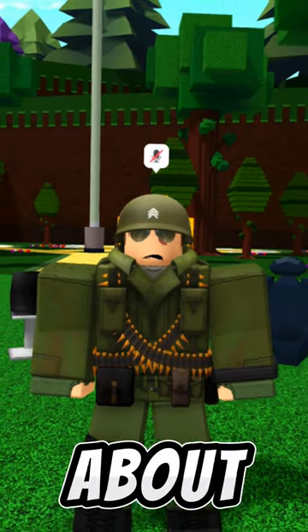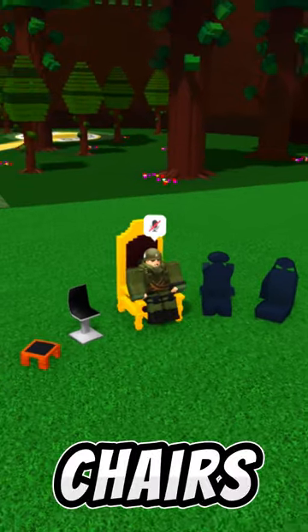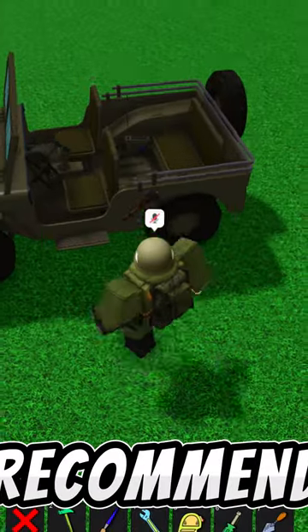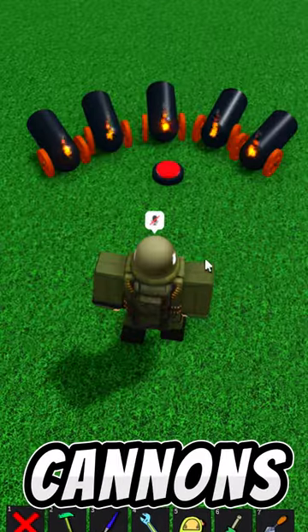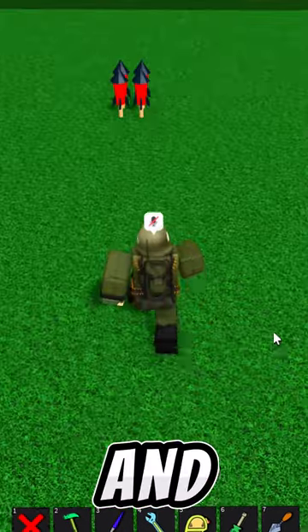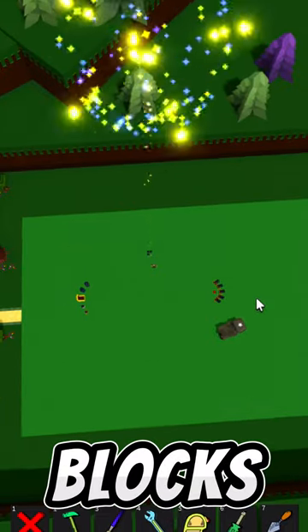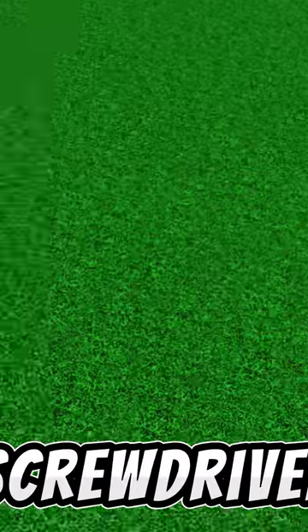Here are three random facts about Build-A-Boat for Treasure that you probably didn't know. There are only five chairs within the game, although I would strongly recommend you make custom seats. Cannons take ten seconds to reload. And finally, fireworks have a max distance of 200 blocks, although you can change that with the screwdriver.